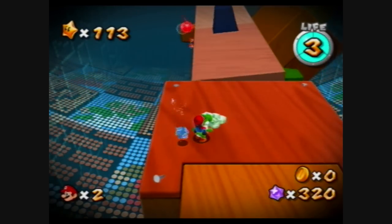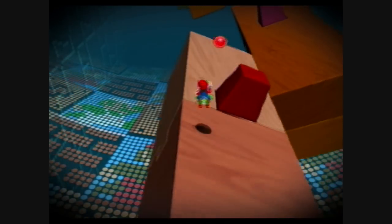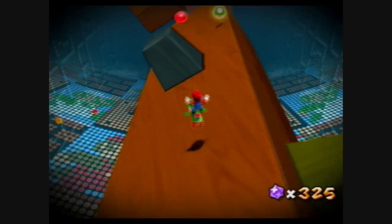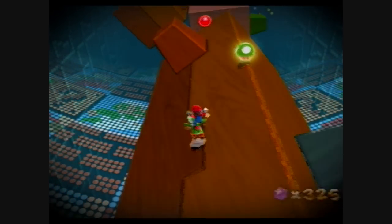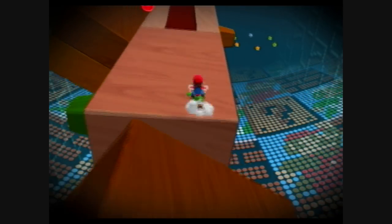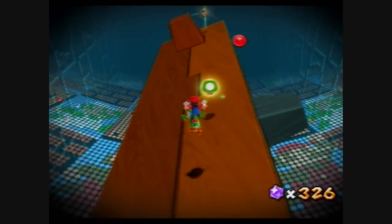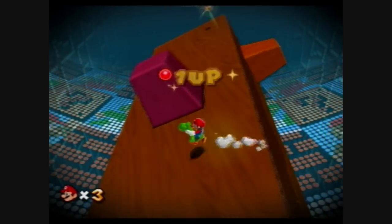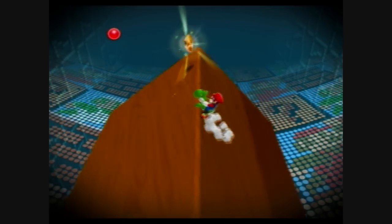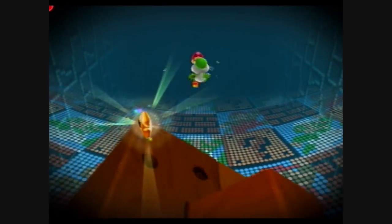This spot right here was the end of the level for the normal star, but because this is the Prankster Comet, we have some additional platforms — ones which are moving much more quickly than all of the platforms you've seen so far. Don't give up, just keep doing the flutter jump and you will be able to make it through. At the very end is the star, however you'll probably want to focus more on staying on the platform and not falling off than on catching the star.